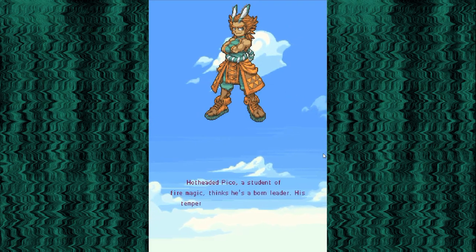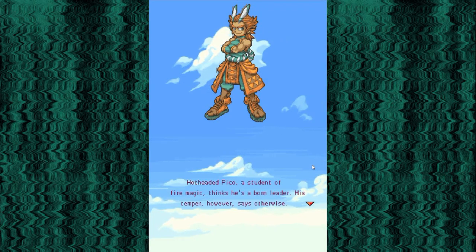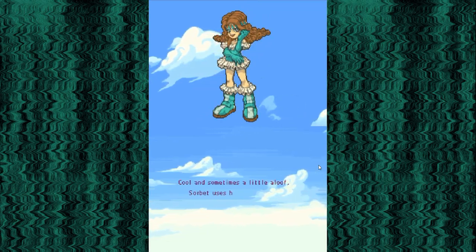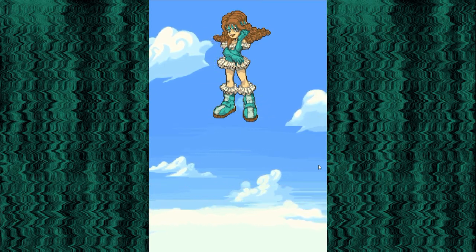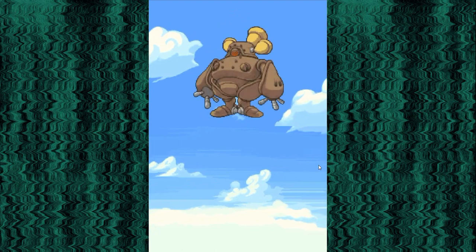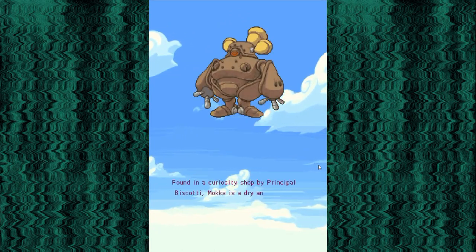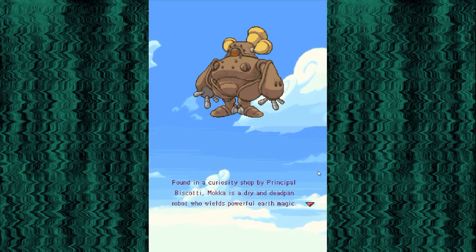'Hot-headed Pico, a student of fire magic, thinks he's a born leader. His temper, however, says otherwise.' 'Cool, and sometimes a little aloof, Sorbet uses her water magic to show off her sparkling intelligence.' 'Found in a curiosity shop by Principal Biscotti, Maka is a dry and deadpan robot who wields powerful earth magic.'